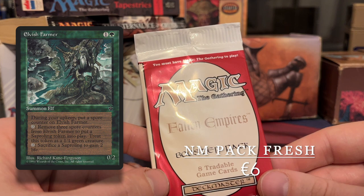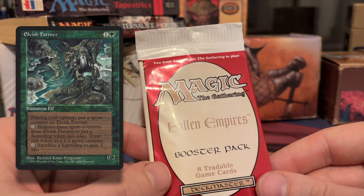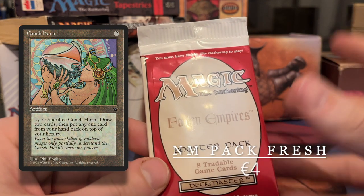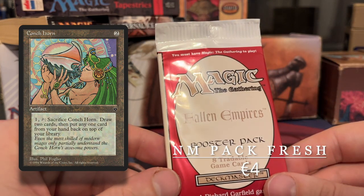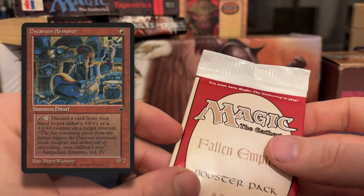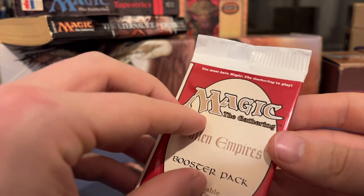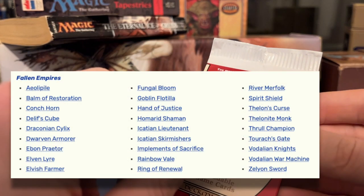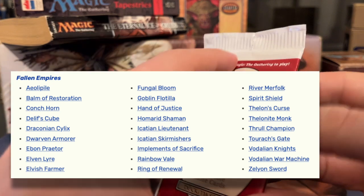Then you've got Dwarven Armorer and Conchhorn — beautiful art on that one as well. They both go for around €4 pack fresh. Anyway, there are 27 reserve list cards in Fallen Empires, so that's quite a lot. Maybe we can find one of those reserve list cards.